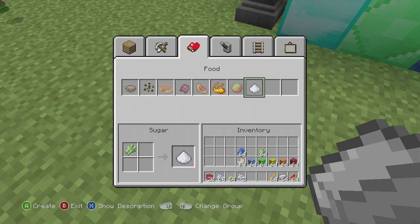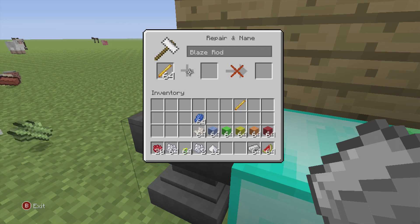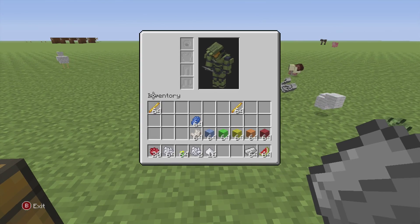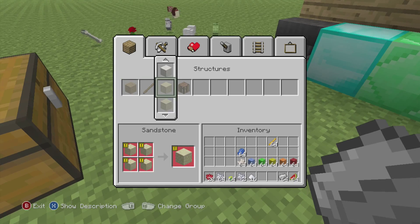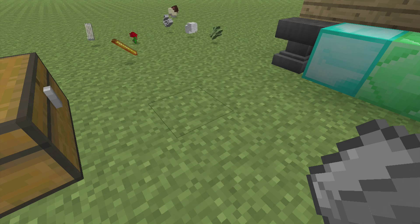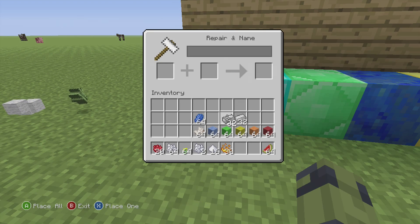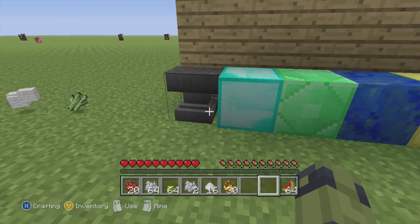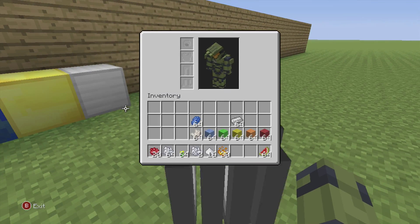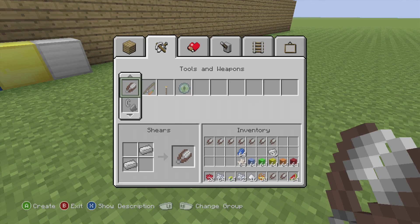Blaze rods can be used for blaze powder for potions. Iron bars — you can duplicate regular iron bars to make shears, in case you need a whole bunch of them.